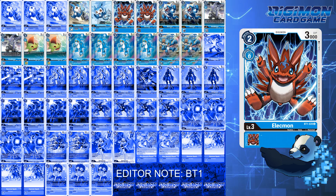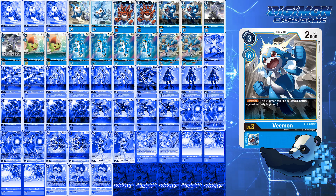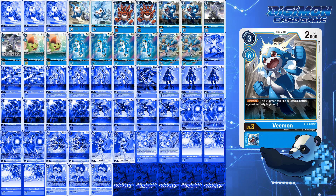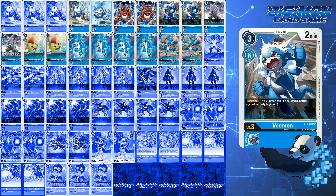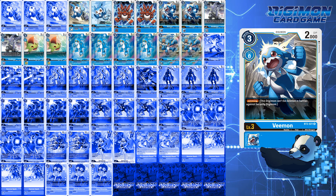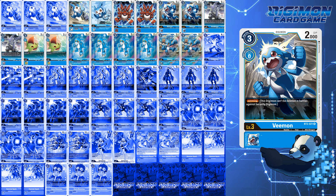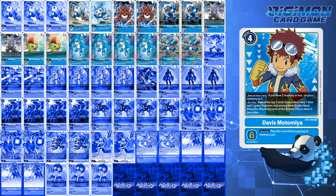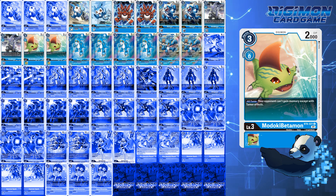BT1 Elecmon is your generic 2-cost body that you can slap on the field to choke your opponent on memory, or you can Evo into it for 0 if needed. BT3 Vemon is one of those coin-toss numbers I couldn't decide on — I went with 2, because with so much security effect interaction, Vemon is susceptible to cards like GeoGreymon. I also added 2 BT4 Strabimon for Tamer Surge and Hybrid Surge in the form of my finisher, Lobomon. And Modoki Betamon for memory blocking.